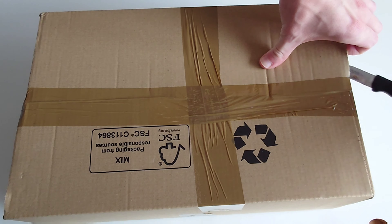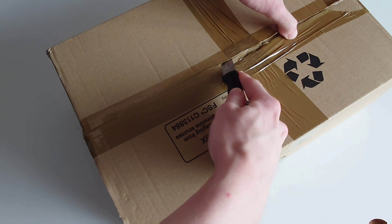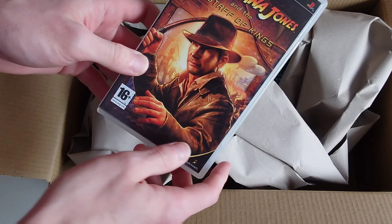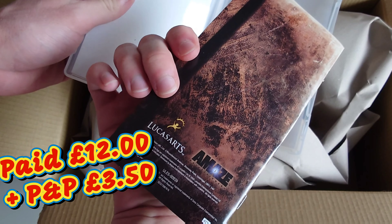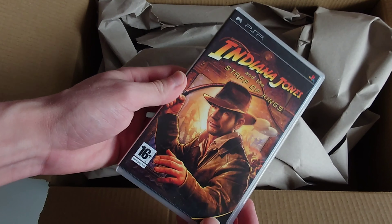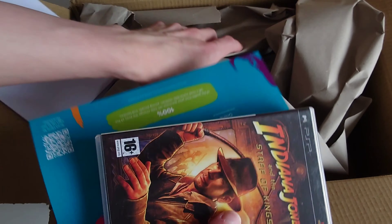Right, here we go then for the fourth game. It's a big box for just one game. We've finally got into it — let's see what game it is. It's packed very well. It's Indiana Jones and the Staff of Kings! Oh, it's complete as well — there's the instructions and the UMD. It's in pretty good condition. So there you go — all this box just for one game and some paperwork. Unbelievable.